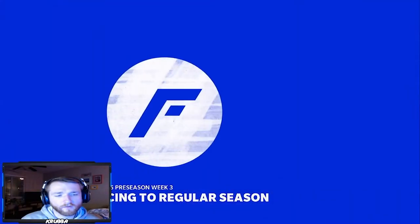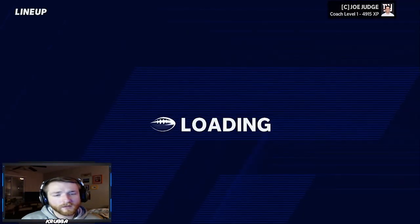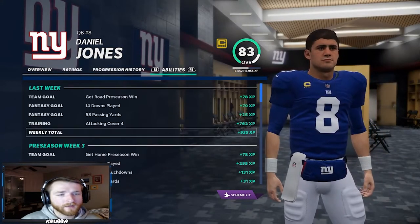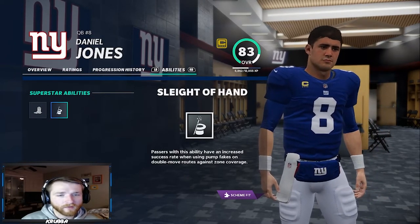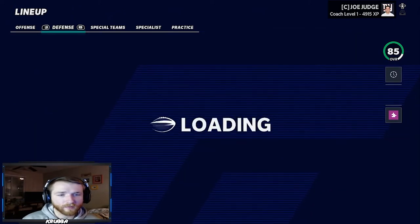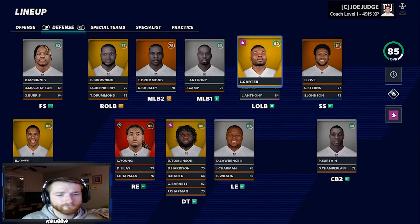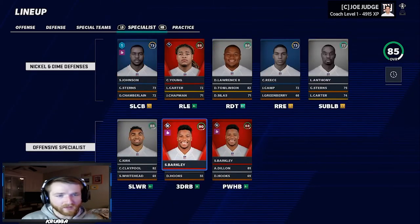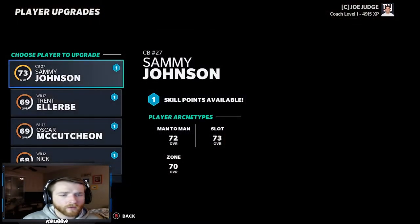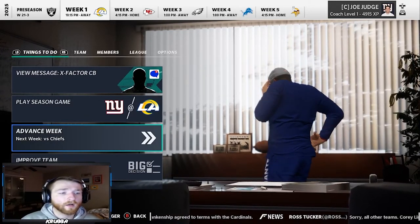The team is really good. Daniel Jones got superstar development, so we decided to keep him — he should be able to help us out more with the better dev trait and abilities. Superstar abilities do help even in Sim. Front seven looking good, secondary looking good. Christian Kirk there. Really good team looking like a really good team. We'll sim this whole season and see where the Giants end up — hopefully Daniel Jones can take us to the promised land. We'll see you wildcard weekend.